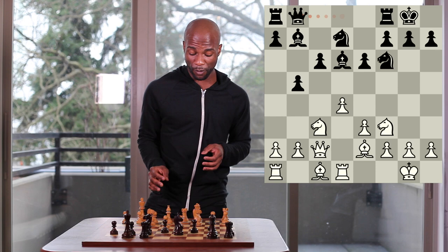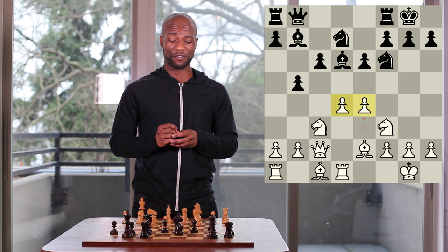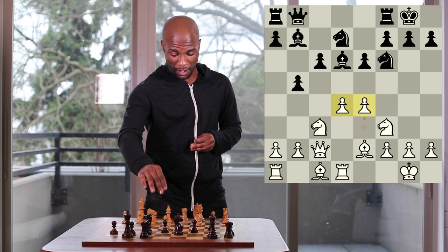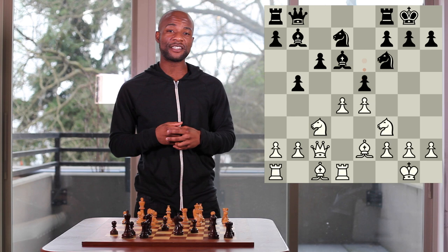So queen to b8 was played. White continued with pawn to e4 — just like from the beginning of the opening, white has now managed to bring a duo of pawns into the center and opened up the dark squared bishop. Pawn to e5 was played, very common in this position.